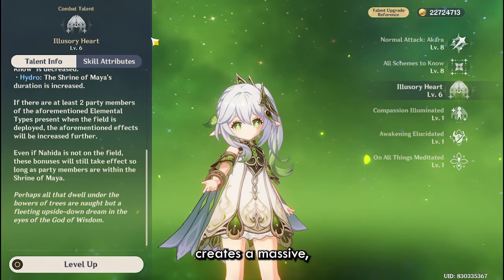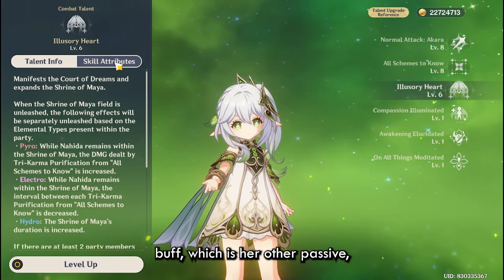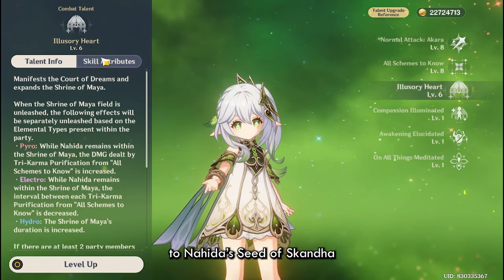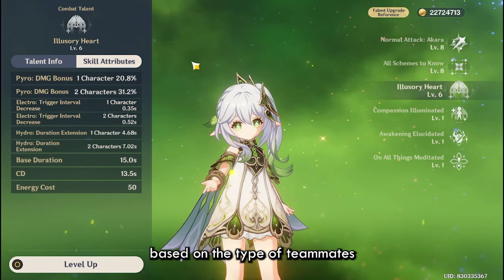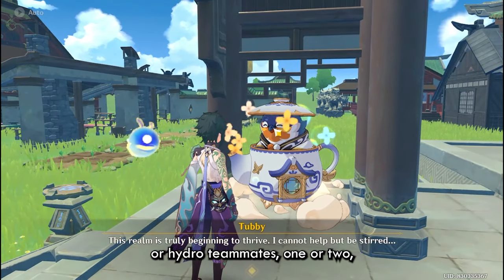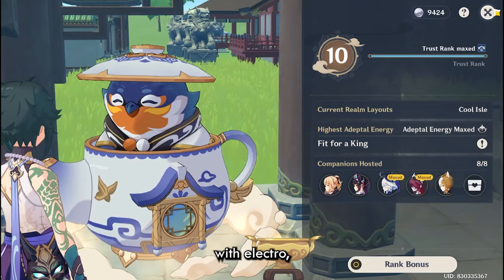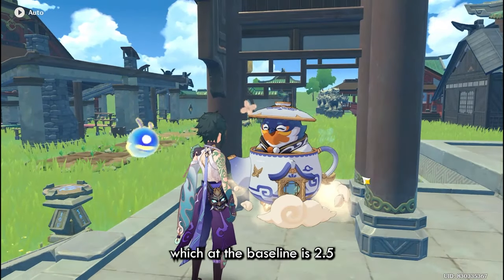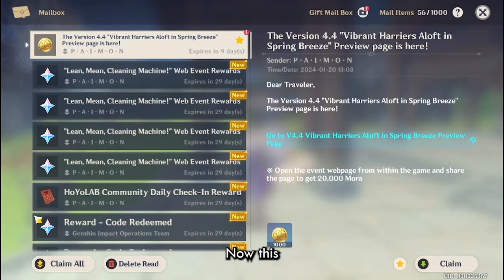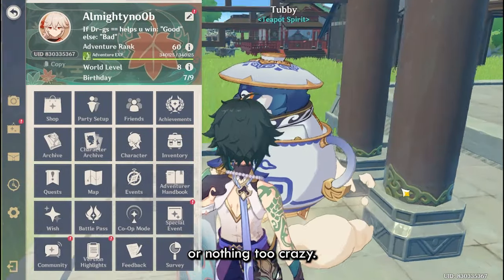Her burst creates a massive area-of-effect field called the Shrine of Maya. Standing in it gives characters an elemental mastery buff, which I'll come back to. The main job of this burst is to give buffs to Nahida's Seed of Skandha based on the types of teammates you have. If you have a Pyro teammate, Electro teammate, or one or two Hydro teammates, you get combo buffs: with Hydro, the shrine's duration gets extended; with Electro, the trigger interval of the Seed of Skandha gets reduced from the baseline 2.5 seconds; and with Pyro, you deal more damage. This scales with talent levels, so you can level her burst if interested, otherwise nothing too crazy.